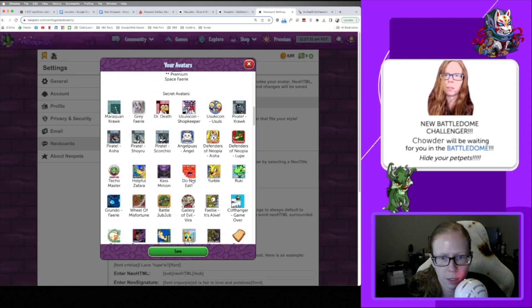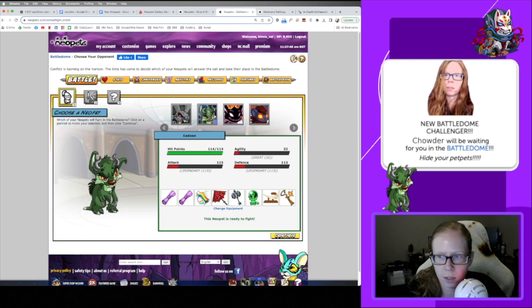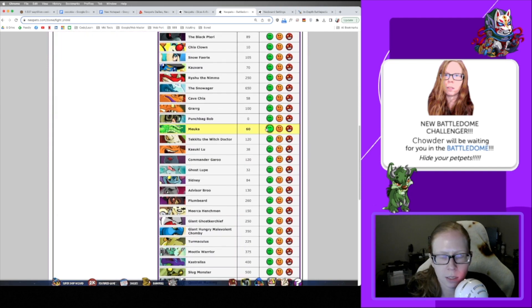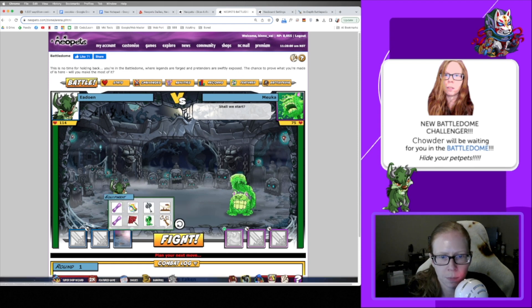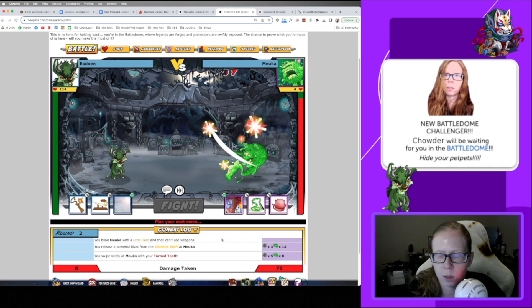There it is — we got that avatar! And then our next contender is Meuka. There he is, at HP 60 on Easy — another somewhat easy one. It looks like Black Pteri was the one you might have to do a little extra training for in order to get him.